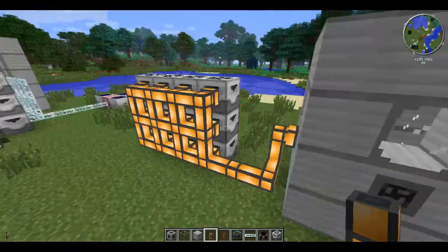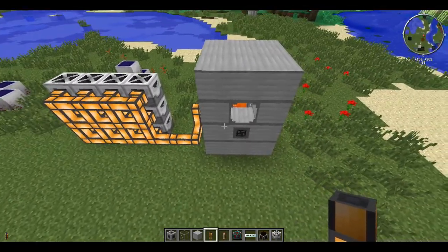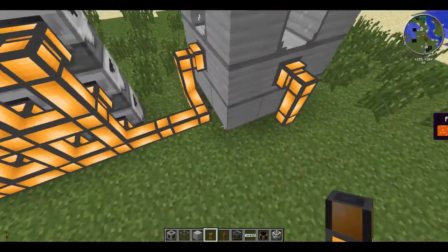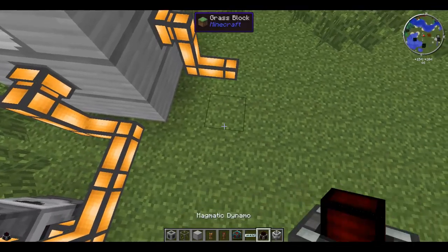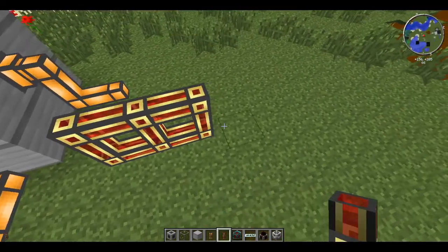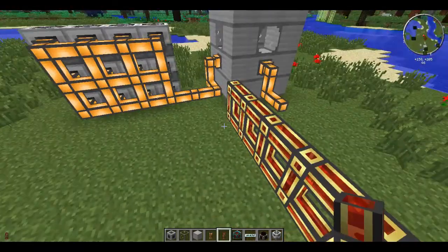So here we have it just filling up with lava based off this system. I am going to pump out of this tank, but you can actually go straight from these tubes to what I'm about to use, which is these magmatic dynamos. What they're going to do is convert the lava I'm already generating into power from Thermal Expansion.